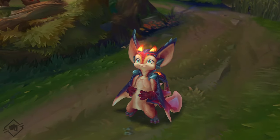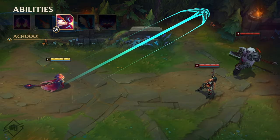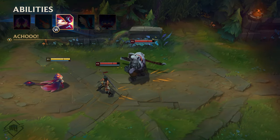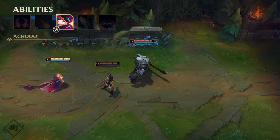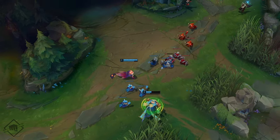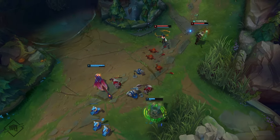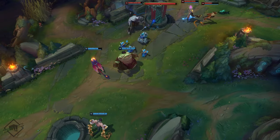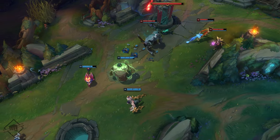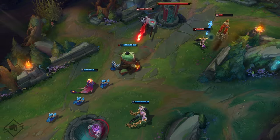Breathing fire isn't without its challenges, though — like all that soot in your nose. With W, Smolder sneezes out a fiery glob. This blast damages and briefly slows targets, and explodes around any champions in the line of fire. You thought your allergies were bad. During the laning phase, Achoo is a crucial farming tool for Smolder. He can use it to soften up a wave, then last hit with Q for all the stacks. In teamfights, it's a powerful AoE spell — hitting multiple champions sets off explosions around each one, which scale with his passive and ability rank. That late-game damage is nothing to sneeze at.